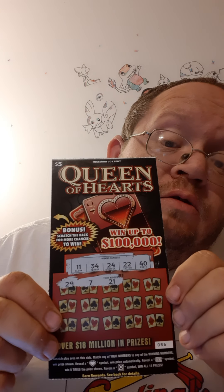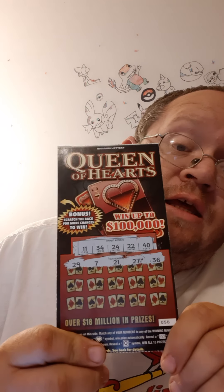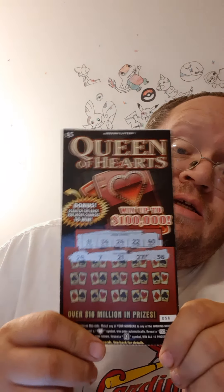Let's do three and I'll show you. My first three numbers were 29, 7, and 21 — which is not a winner. My last two numbers are 27 and 36. Since I won on the back, you probably won't win on this part, which kind of sucks. Next up: 33, 25, and 3 — definitely not my number. Then 28 and 8.